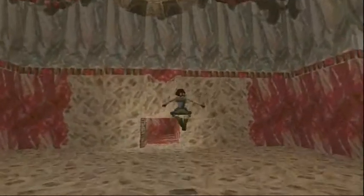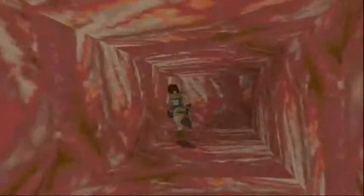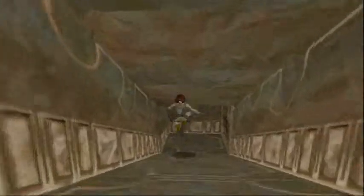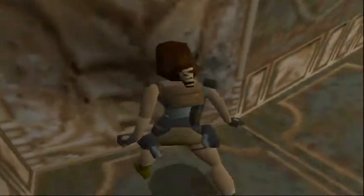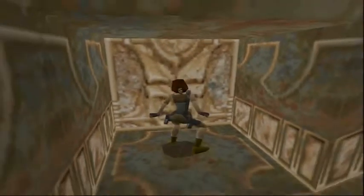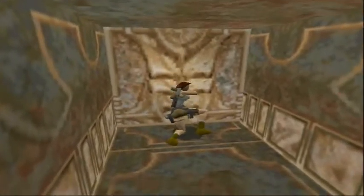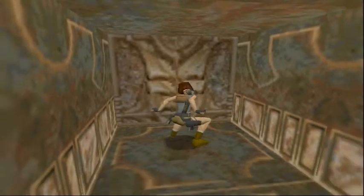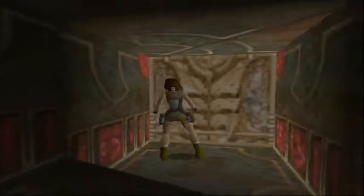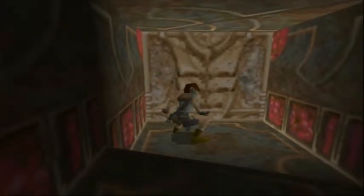Alright! As you can see, there's a block which you can't pull out, so that means you have to go on the other side and push this block inwards. So once we've done that, we are going to come up here and push this block, which is the same block we just saw just then.